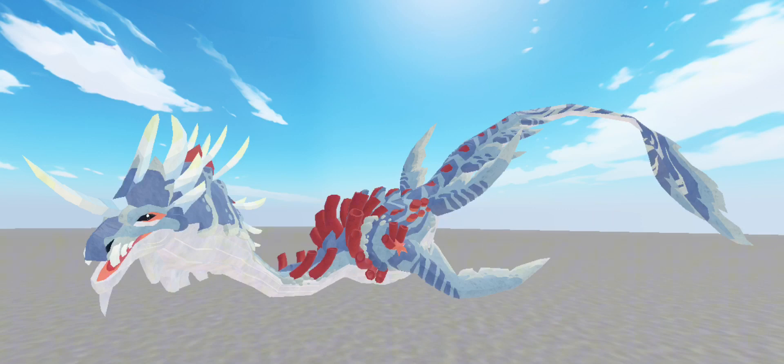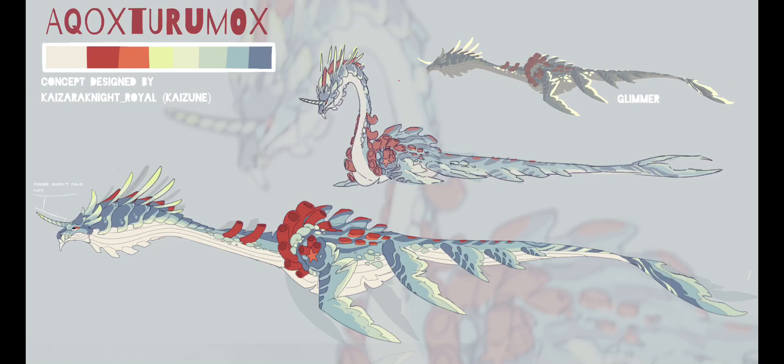So this is the monthly mission creature for August, and it looks actually pretty cool. It's a Plesiosaurus — I would say Plesiosaurus — a unicorn-looking thing. Honestly, it has the head of a Gyrodus, and it's called the Aquacturumox.